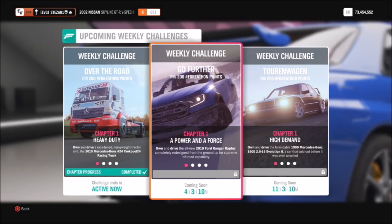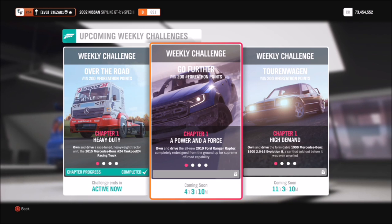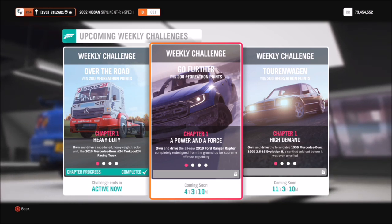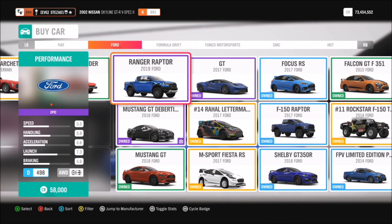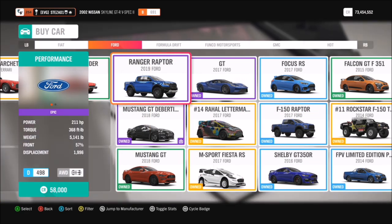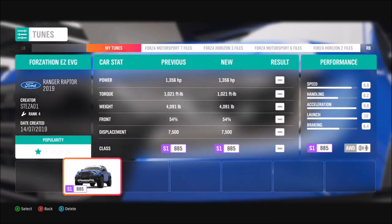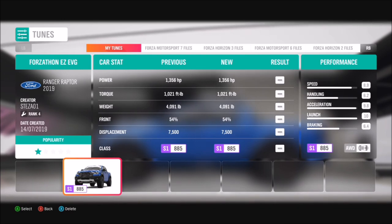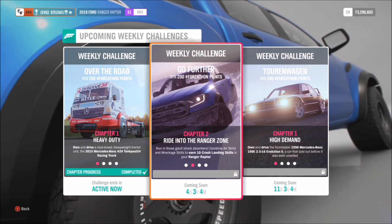Hello and welcome back to Everything Gaming. Today I'm bringing you another Forzathon weekly guide. This week's Forzathon revolves around the brand new 2019 Ford Ranger Raptor, which Turn 10 recently added. You can pick it up in the auto show for about 58,000 credits, so it's fairly cheap. I've also created a tune for you guys called Forzathon Easy EVG which should hopefully help you out.